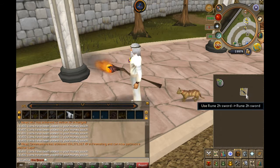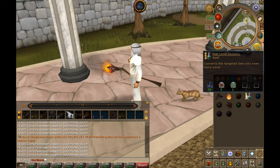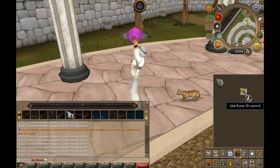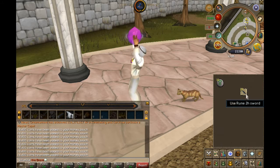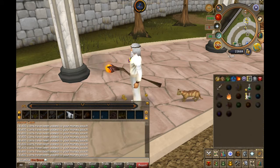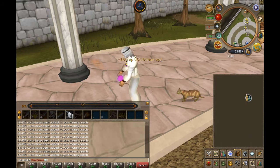It costs 37,366 coins currently to buy a rune two-handed sword. Nature runes are 302 apiece, so every spell that you cast is going to cost you 37,668 coins, and they high alch for 38,400. If you work that math out, you're making 732 coins of profit every time you cast a spell.